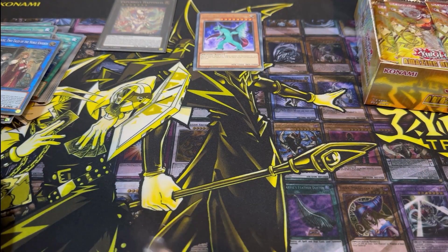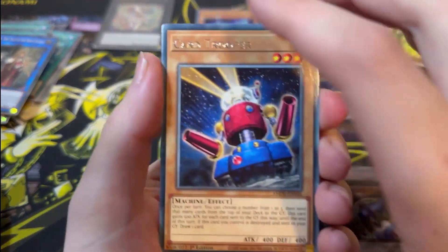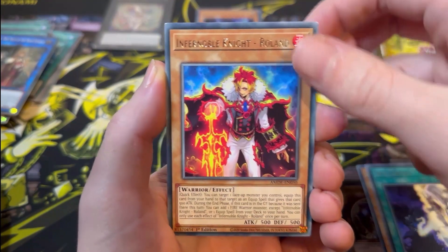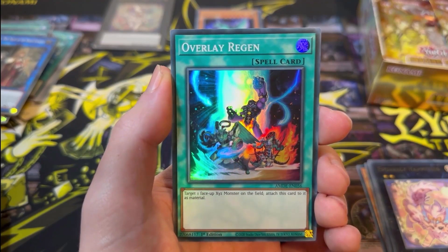We've still only pulled one Ultra Rare. I believe the Collector's Rare probably replaces one of the Ultra Rares, so there's probably two Ultra Rares left to get. We have Card Trooper, The Great Mechanko Ceremony, Xyz Import, Infernal Noble Knight Roland, Reinforcements of the Army, X-Purely Happiness, and an Overlay Regen.